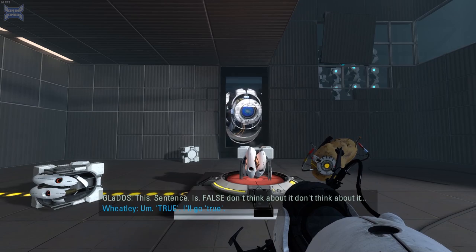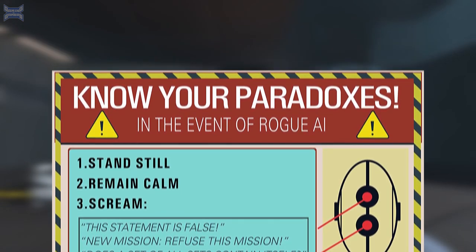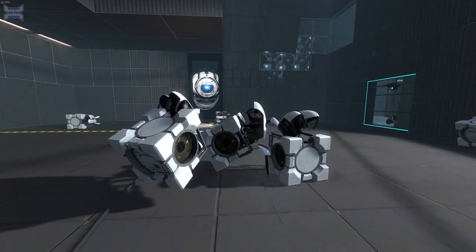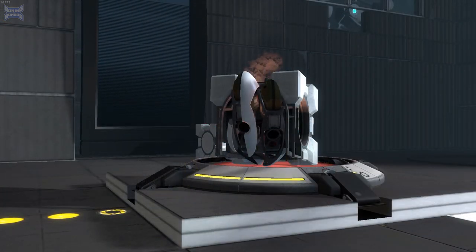Wheatley responds: "True. I'll go true." Just before you get to this point, there's a room that has a poster telling you what to do in case of a rogue AI, with a list of different paradoxes. What you may not have noticed is that although the paradox failed to work on Wheatley, all the Fragan Turrets in the room start to twitch and short out, possibly implying that they're smarter than Wheatley.